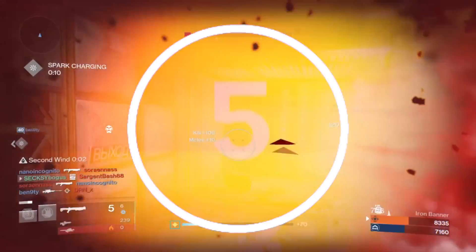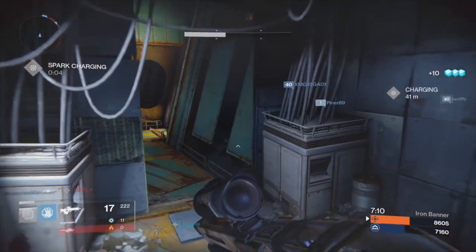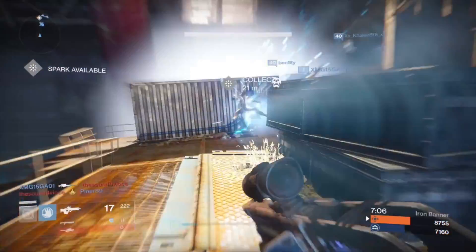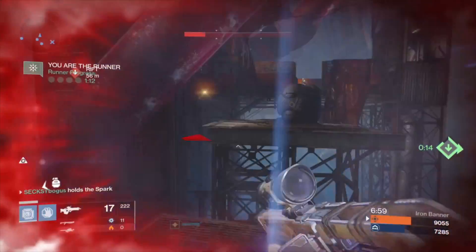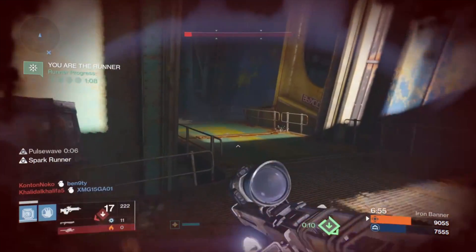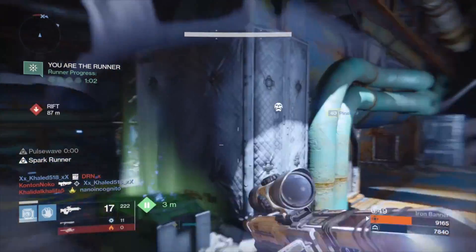Five, don't stand too close to the Spark spawn, and only stand there if the countdown is over and you can take it. When you do, keep moving while pressing X or Square — you'll be a bit harder to hit. I see too many people just crouching next to the Spark waiting for it to charge so they can pick it up. This isn't a crazy bad thing to do, but if there are enemy players trying to get the Spark at the same time, it will be easier to kill them from a distance. Then, once the area is safe, go pick it up.